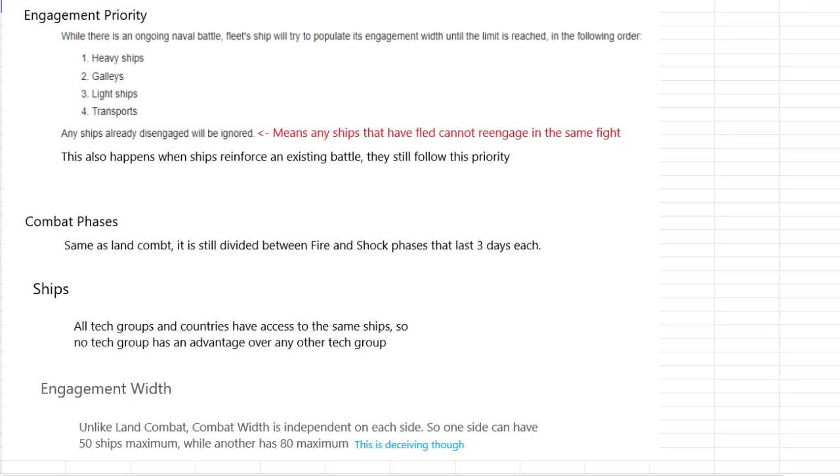Engagement width, unlike land combat, is not whoever has the highest that controls. You can actually have different combat widths, and you will be limited to whatever your combat width is. If England has 100 combat width and Portugal only has 70, Portugal gets 10 more heavies to fight you with. So having more engagement width will usually be what ends up breaking a battle one way or the other — you'd have to have extremely good quality ships to beat the outnumbering.